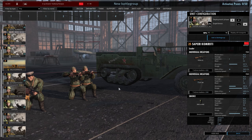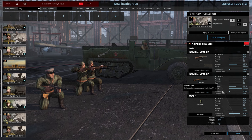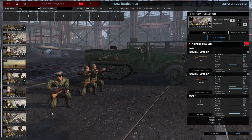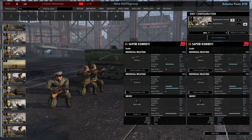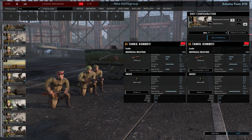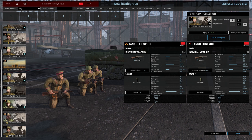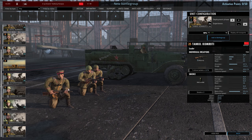The Saperi Komroti is a standard SMG commander with 2 riflemen, a smoke grenade, and commander buffs. Then the Tanko Komroti with 3 PPSHs and a smoke grenade — possibly an armored commander, though it's hard to tell. I don't speak Russian, so my apologies for any mispronunciations.